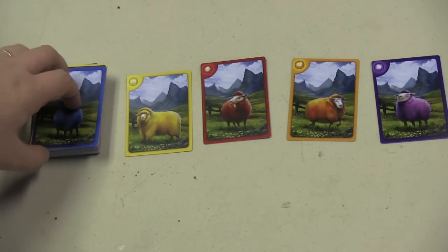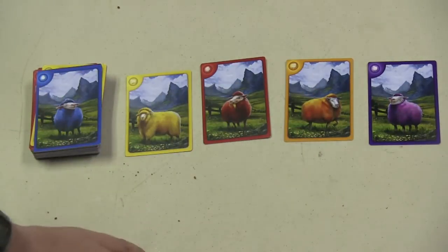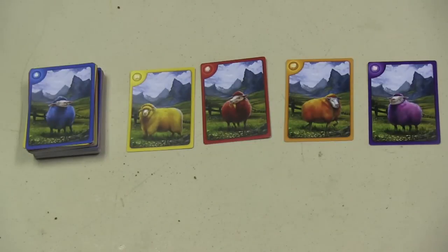Remember, as we go over this, that what you're seeing here is a prototype, although some of it is pretty close to being finished, like the artwork here. I really like these psychedelic sheep. Each of the sheep is a different color — you can see the five colors here: blue, yellow, red, orange, and purple. They also have a different pose, so you can tell the difference between them.